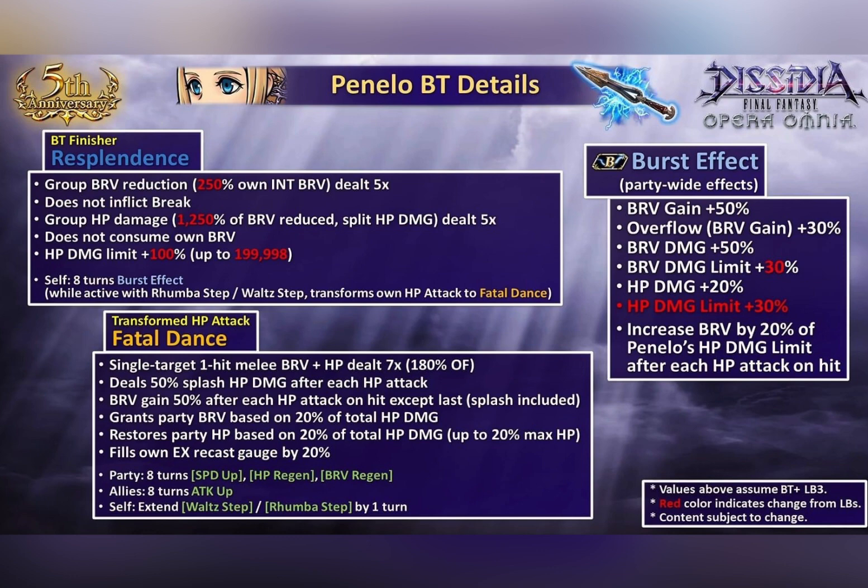She has gained a transformed HP attack — funny because I just talked about how Square Enix would probably slap on some Machina, Renoir, or Yuffie-level effect on a new character, and yet this happened. They deal 9 HP attacks whereas Penelo deals 7 split HP attacks. But this transformed HP attack is actually a supportive attack, doing so much brave gain and providing so many buffs to the entire party. It's a really awesome supportive-level strong HP attack.